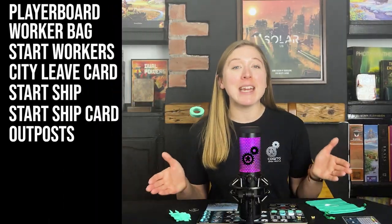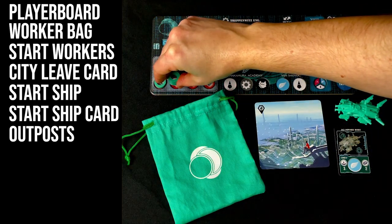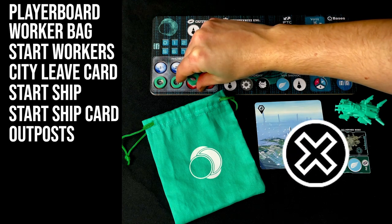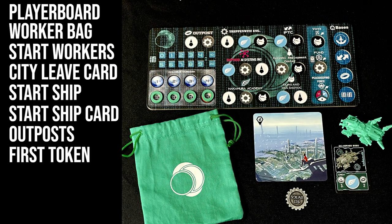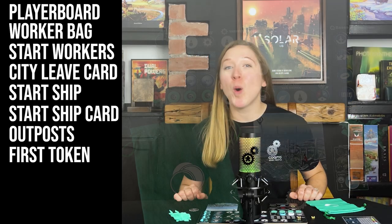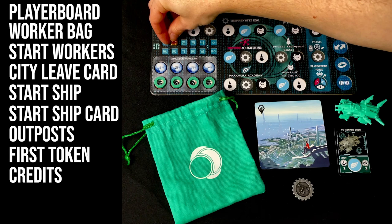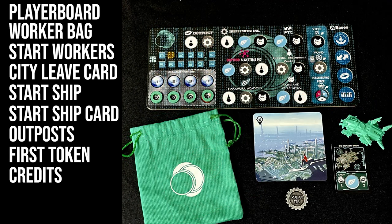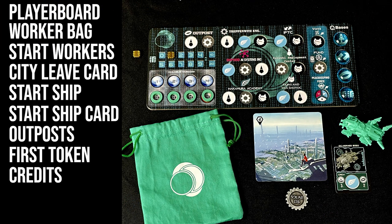Each player takes 17 outposts of their colour. Place four of these onto the spaces in the available workers section of your player board, noted by this symbol. Give the first player token to the player who most recently earned some money, or randomly. Take two credit tokens and place one into the one credit space — this indicates the number of credits you currently possess — and then keep the other by the side of your board.